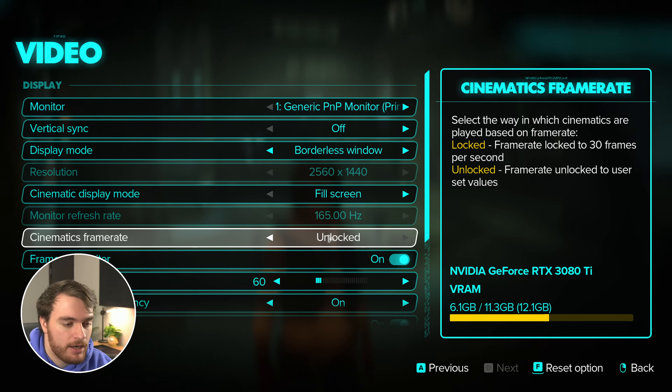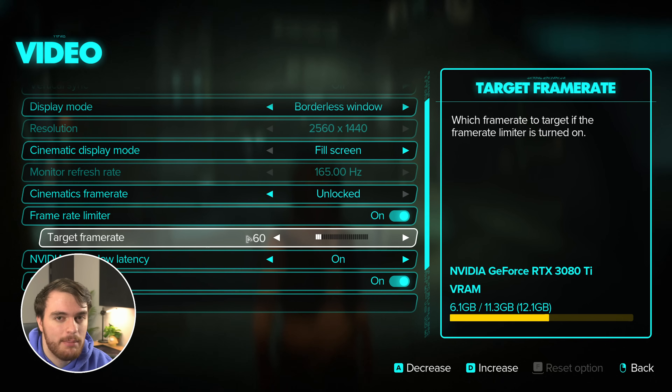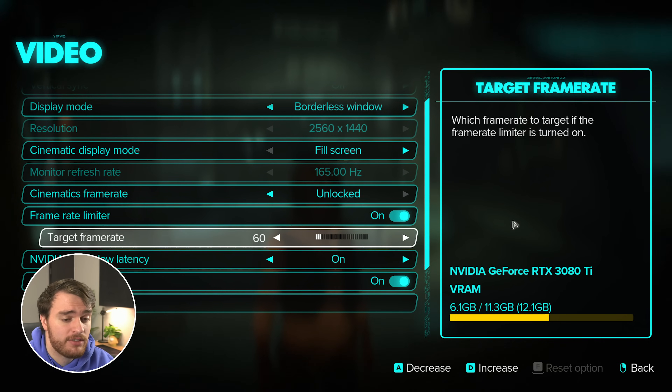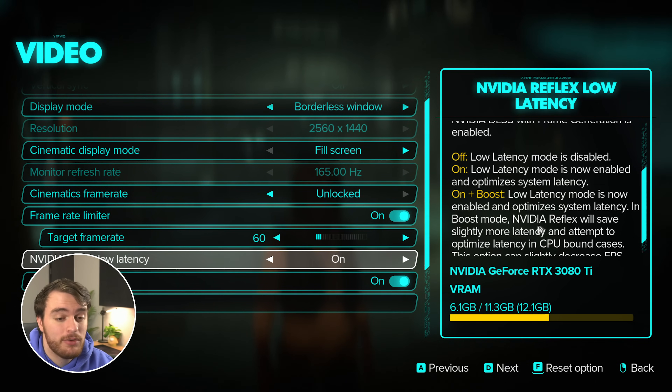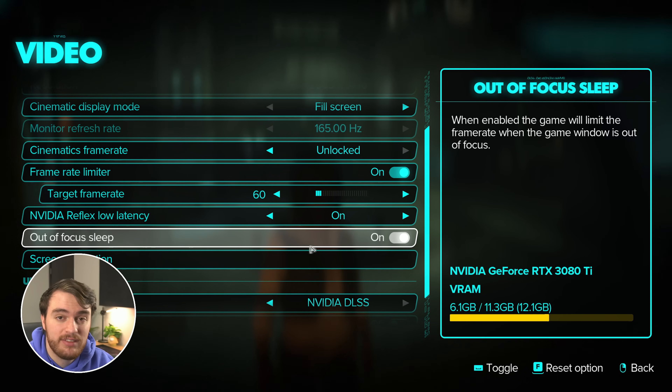Cinematic framerate I have unlocked, but you can choose to lock this if you wish. Framerate limiter you should have off unless you're streaming or recording, in which case cap this to slightly below your actual FPS in-game to make sure there are still some system resources for OBS Studio and things in the background. Reflex low latency — if you have an NVIDIA graphics card, should be set to on, and if you're CPU limited with a much lower-powered GPU, set this to on plus boost. Out of focus sleep I'd recommend enabling, just so that when you tap out of the game it uses less resources, less power, makes less heat, which should be better for your system and battery life as well.